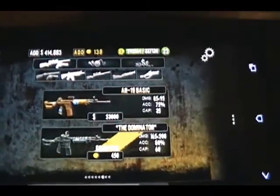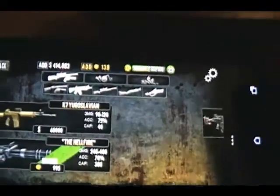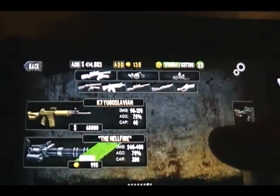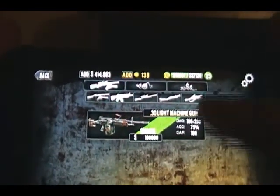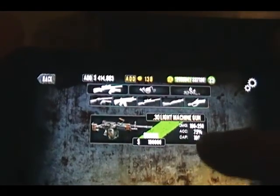I do have the Dominator — I use that all the time. I do have the Hellfire, it's a really cool gun. It reloads pretty quick too. And I have the 30-aught light machine gun, which is not really so quick.